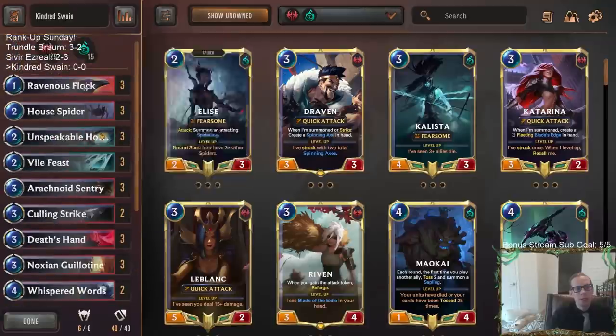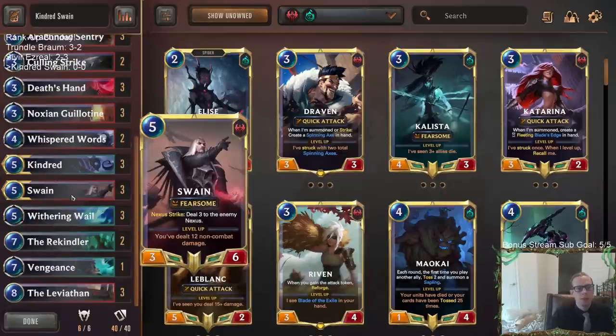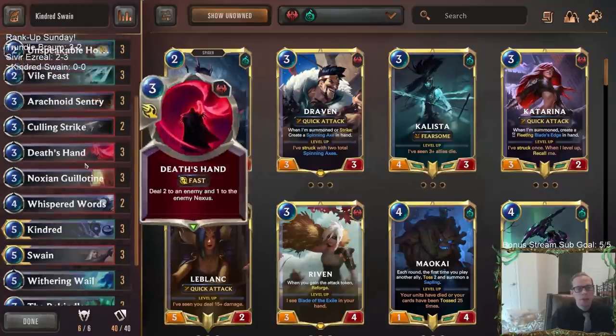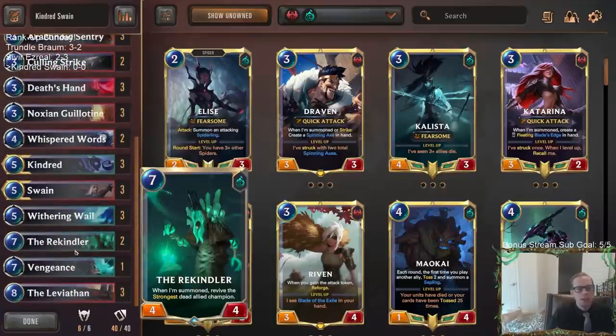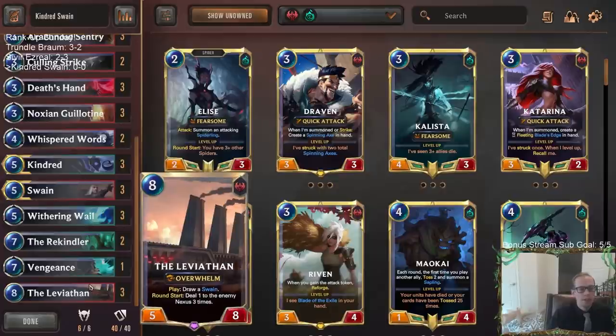We got Sentry Flock combo in here and two awesome champions - Kindred and Swain - that are both really cool and fun to play. Kindred: if we're slaying small units with Withering Whales and Vile Feast, Kindred can then kill the larger units, marking whatever is the smallest thing left. We have Leviathan at the top end, plus a couple of Rekindlers, because when we play Kindred or Swain on turn five or six they may die. We bring them back with Rekindler - that's really how we win.